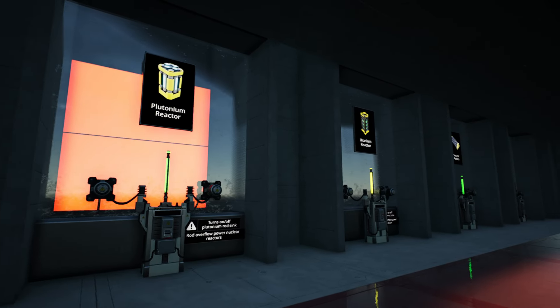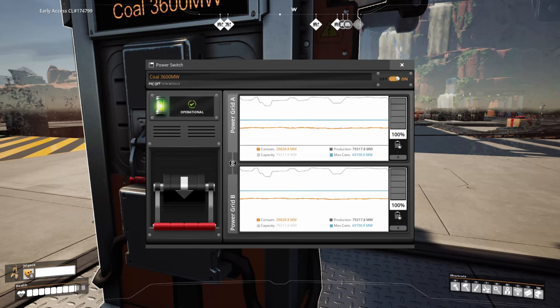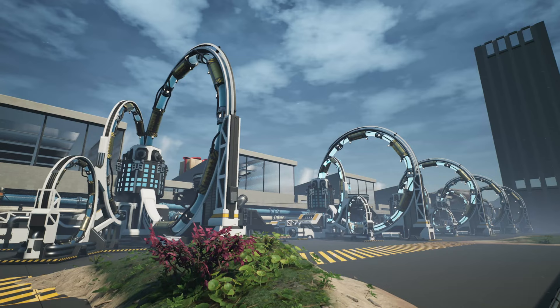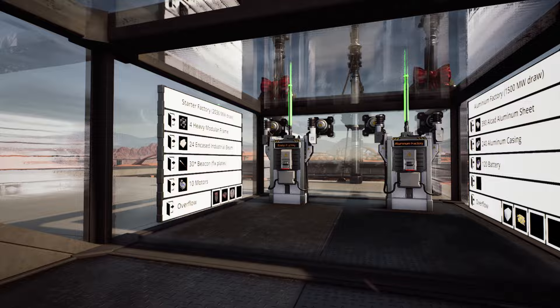Do you want to feel like a nuclear scientist that controls the atoms and bans nuclear power? Well, Satisfactory covers you with some interesting tools. In Satisfactory we have a very simple switch that can turn power on and off. Nevertheless, you can create pretty advanced 200 IQ nuclear power control setups with simple logic. And these setups are not limited to nuclear power only — the logic behind can be utilized in multiple ways elsewhere in Satisfactory.